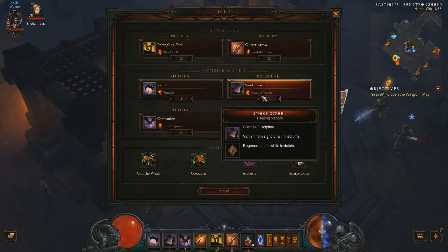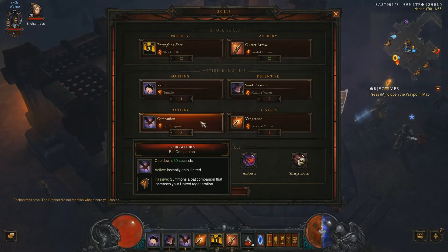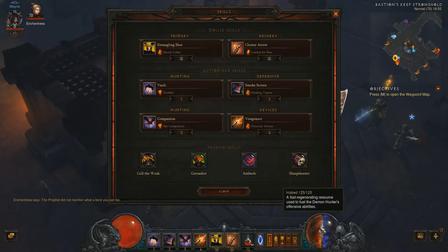As another defensive option, I normally just Smokescreen and vault away. The next ability is Companion — my Bat Companion. It instantly restores Hatred and is also passive, giving me increased Hatred Regeneration, which is really important for a Demon Hunter since that's our offensive ability resource.